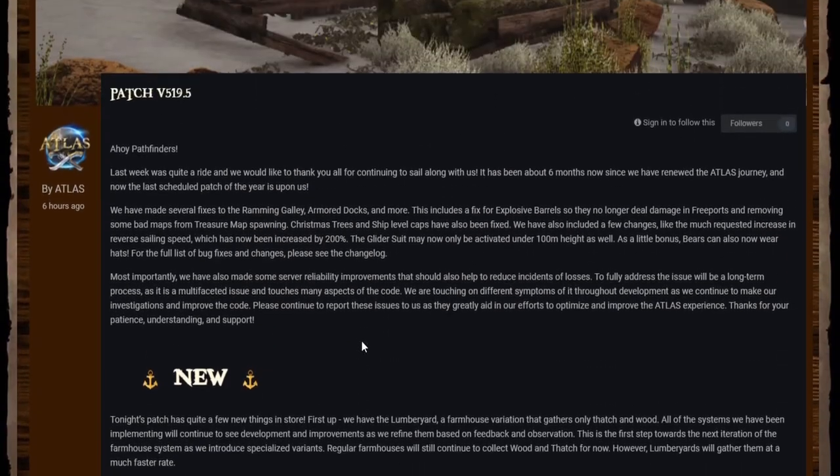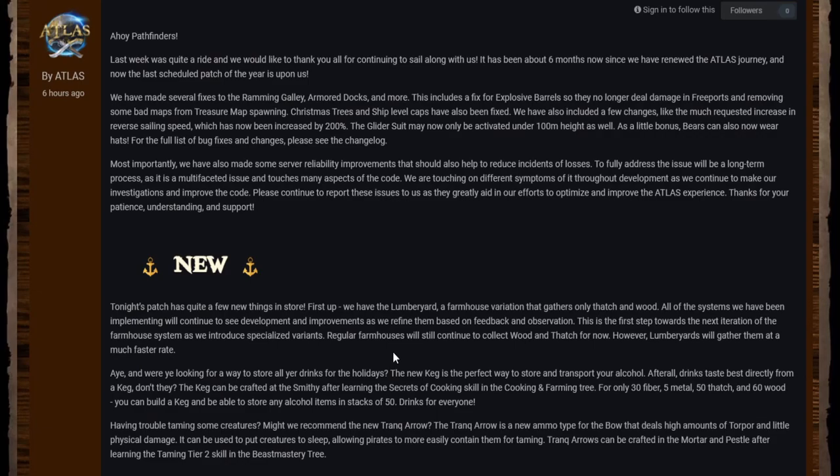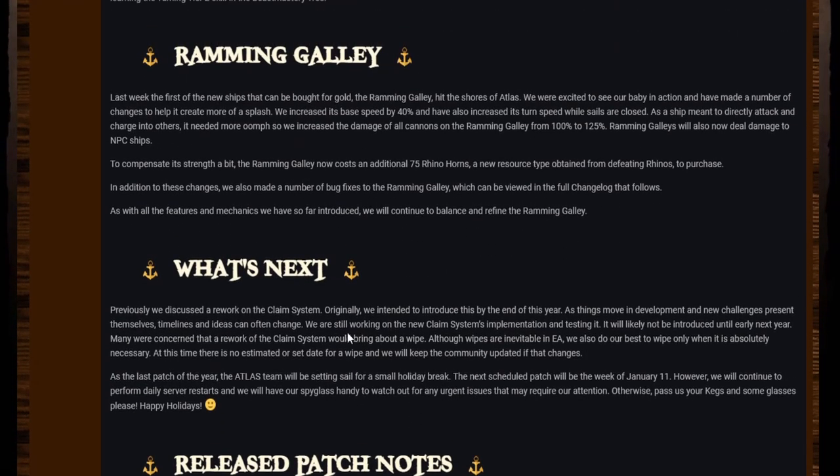There's the news post that goes with the patch notes — we'll do the patch notes in a separate video. Let me talk about what was in this patch. First of all, the wipe — this is super important. They're now saying the claim system won't be ready until early next year, which potentially means any time between January and April. It's good at least to know we've got a few months before it comes out.